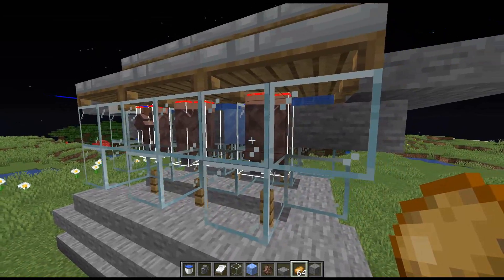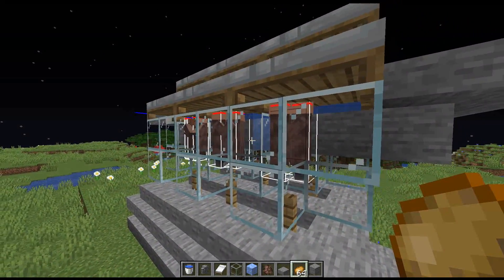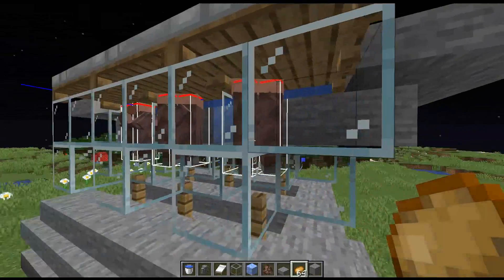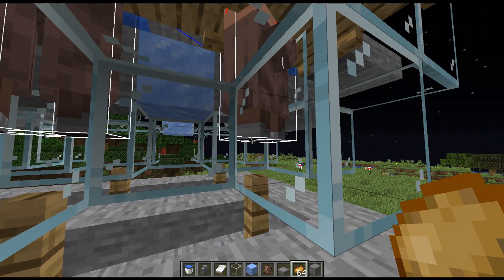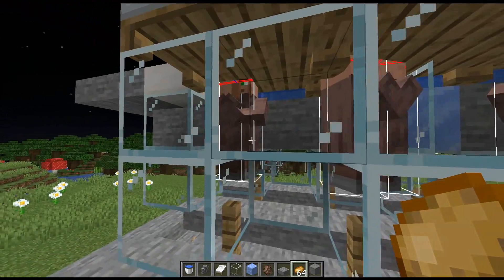This is the new villager breeder design that I came up with. You'll notice it has a lot of features very similar to my previous design, but with the changes to 1.14 you can see there are also some differences as well. So what we've got is pairs of villagers inside of their cells, sitting on top of a post, which puts them up a little bit higher.